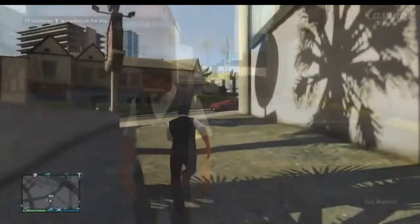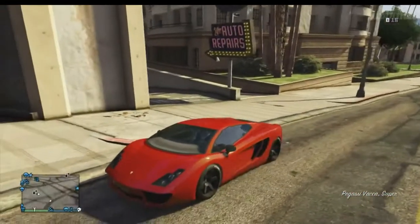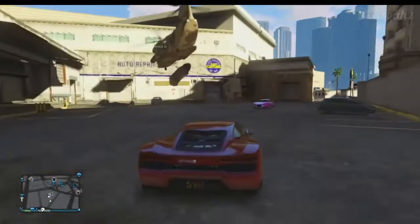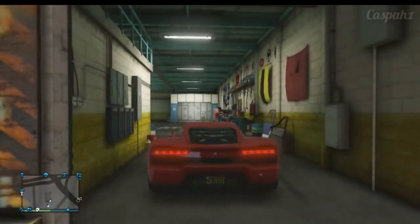You guys will see that in the bottom left-hand corner you can see there is my personal vehicle marker — it is the Pegasi Vacha — and there is also one being held right above with the cargo bob, so you guys can see that it is duplicated. Then all you want to do is simply drive the vehicle that is not being held by the cargo bob back into Los Santos Customs and you can actually sell it.